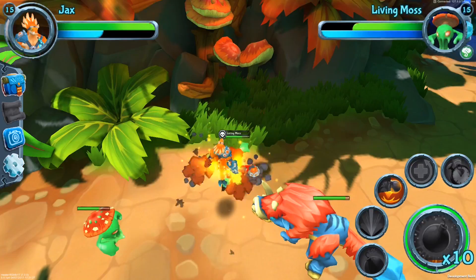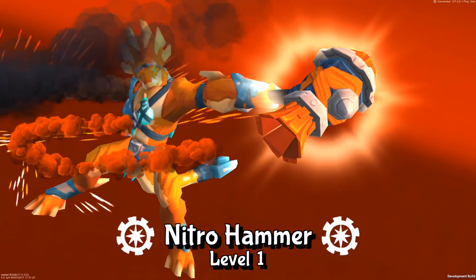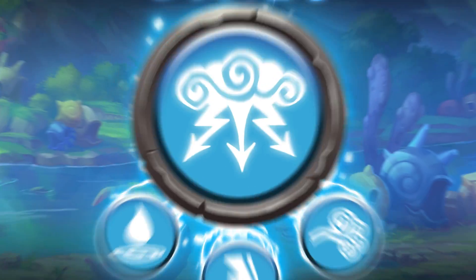The world of Lightseekers is home to six powerful orders: Tech, Storm, Mountain, Nature, Astro, and Dread.